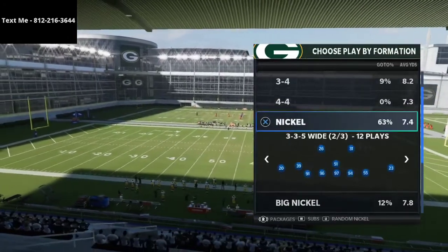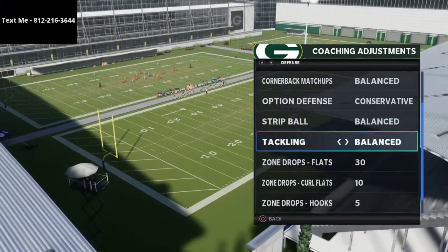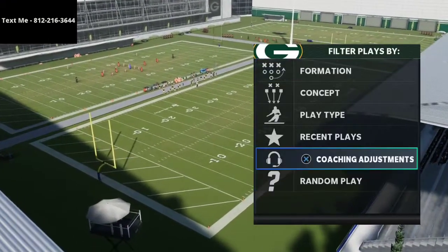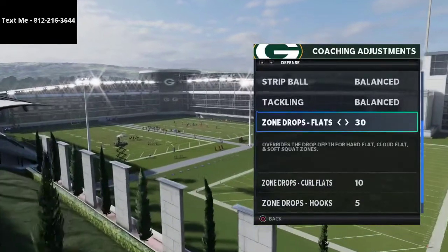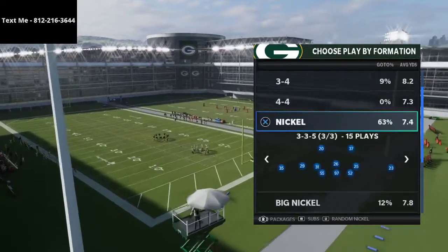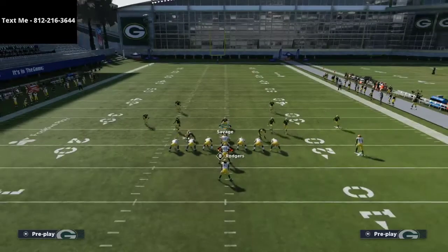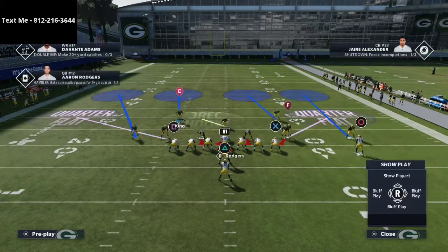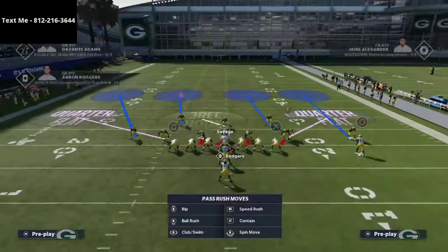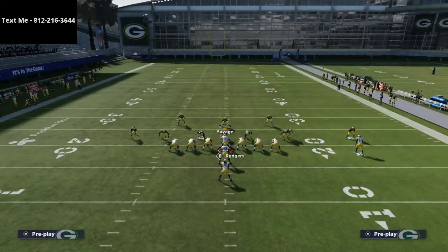Here's how you do it without suffering from a pass defense perspective. I'm going to put my flats on 30, my curl flats on 10, and my hook curls on 5 yards. The real key is getting your safeties into the run fit, and one way I do that is by using Cover 4 Show 2 out of the Nickel 335 Wide formation. From there I'm pressing coverage and putting both outside guys on cloud flats.